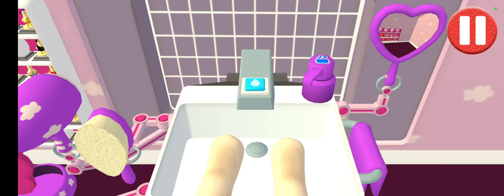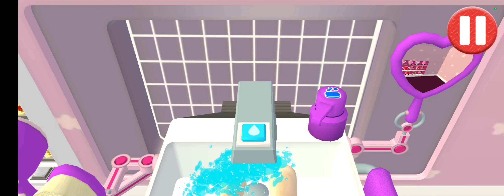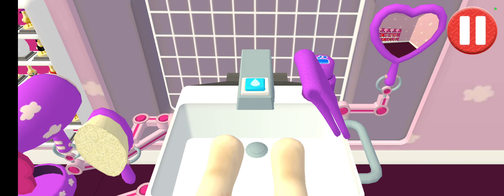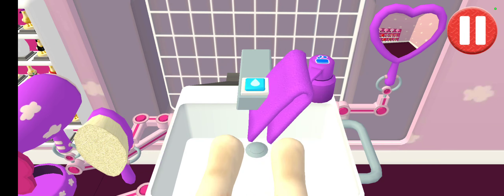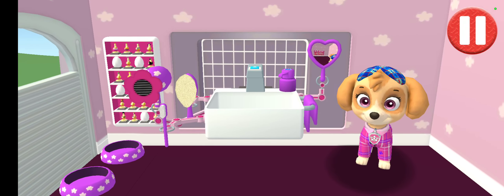Tap the soap bottle to put soap on the pup's paws. Wow! Look at all those bubbles! Those paws are looking clean. Let's rinse the bubbles away now. Time to dry off! Tap the towel and drag it back and forth over the paws. My paws smell sweet!